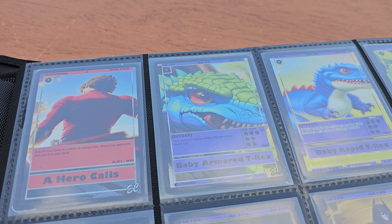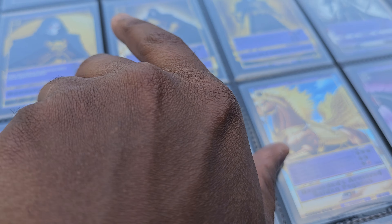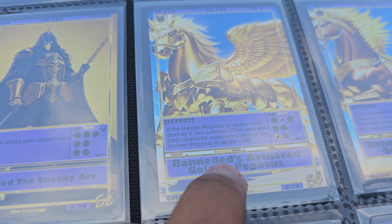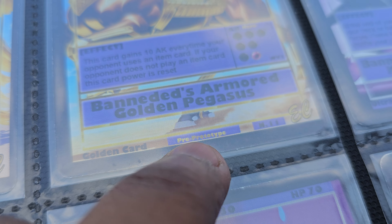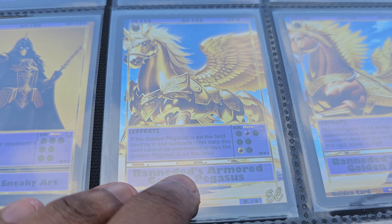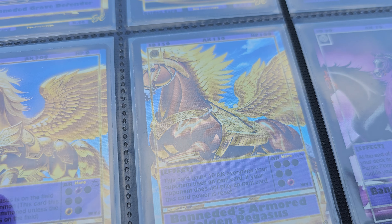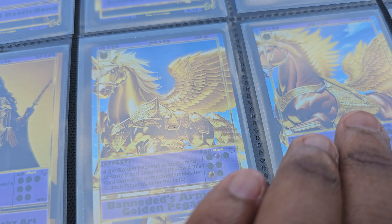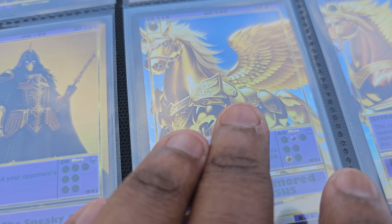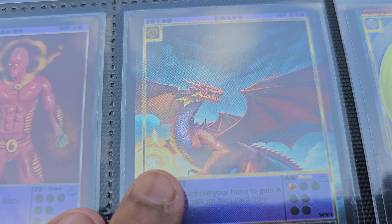Now we're getting into the actual cards. Here are some of the good ones I like. I can't take them out because I'm holding the phone, but I love this card. This is what they call a pre-prototype - you can see the blue border on it. These cards are all pre-prototypes. On the prototype version, something's a little different - his name is spelled the same but these are supposed to be level-up cards, like this card turns into this card. These are two of my favorite cards right here.